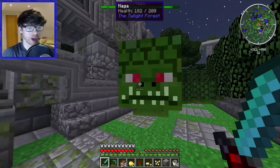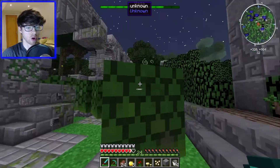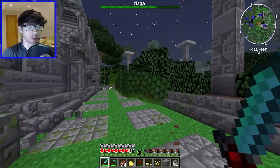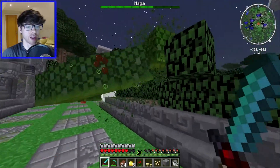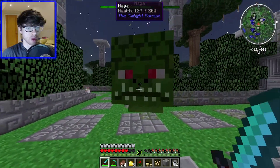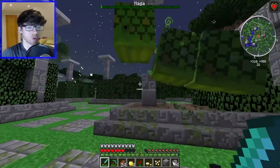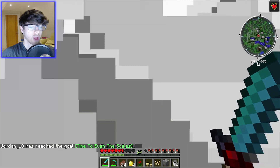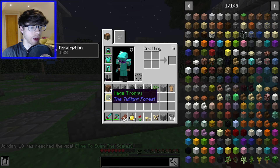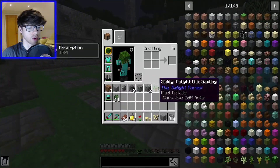Half a heart damage on that hit, but I'm doing loads of damage and I've got golden apples, so we realistically should be fine. Might even take on the Twilight Lich if we can find it, although the last time I did that it nearly killed me. The lag is going mad. Come on — there we go. That's the annoying thing about Naga, it's so fast at low health. So, some Naga scales and the Naga trophy. Nice.